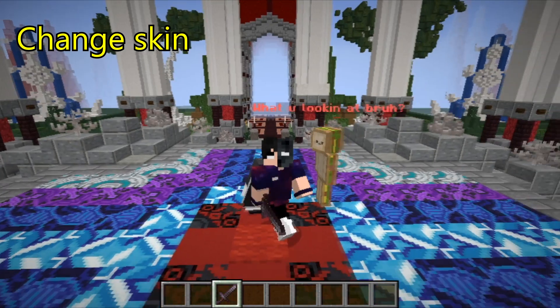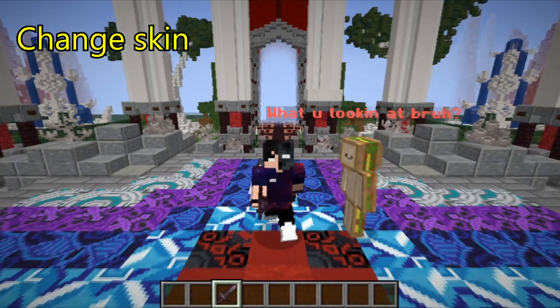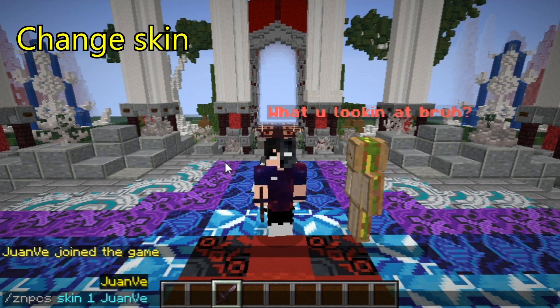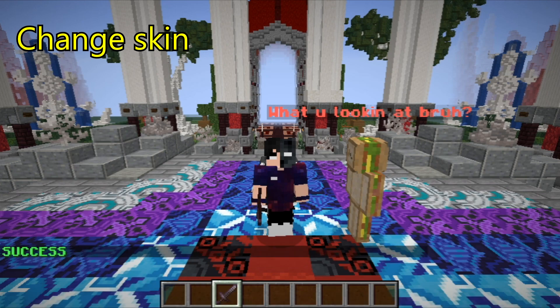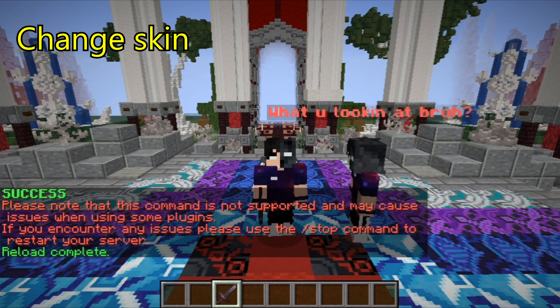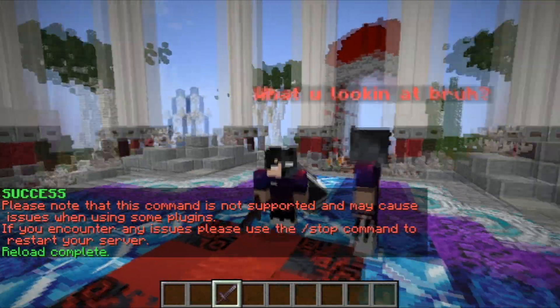Let's say that you regret adding a skin or you just want to change it. We will type in chat slash CNPCS skin and the ID of the NPC we created whose skin we want to change. I will type my nickname and then it will pop out a success message. As soon as this happens we will click reload on our console and as you can see we are now twin brothers.